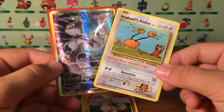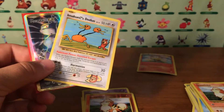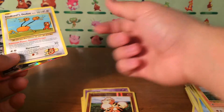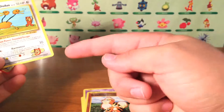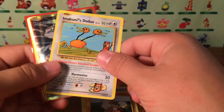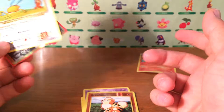Imakuni's Doduo and Mewtwo EX full art — and here's the code from the last pack. If you guys did enjoy this video — because I sure did — make sure you go down below, drop a like, and hit the subscribe button to stay tuned for future videos. Go check out my past blister pack videos listed in the description. See you guys in the next one!